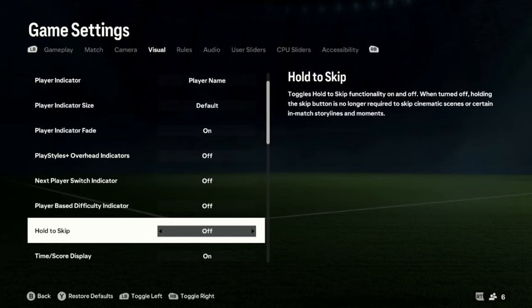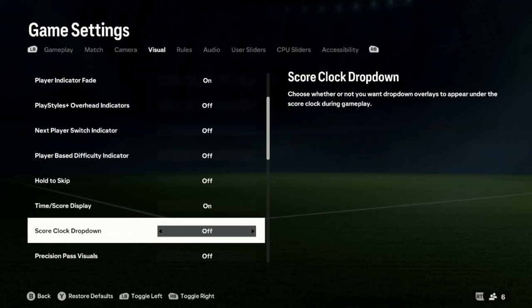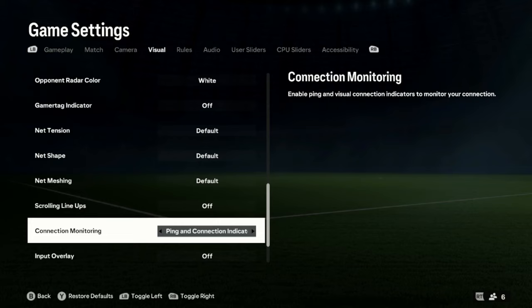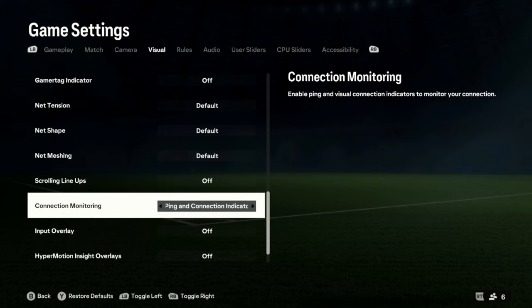Hold to skip: off — I don't want to be waiting. Time and score display: on. Score clock drop down: off, it's so annoying. Precision pass visuals: off. Shot visuals: off. Radar: 2D — 3D looks cool but 2D is so much better to read. Gamer tag indicator: off. For connection monitoring, I put ping and connection indicator because then you know when you're lagging or what your ping is. If you're on a high ping, you know not to go for a certain pass. High promotion insights overlay: turn that off, it makes you lag.